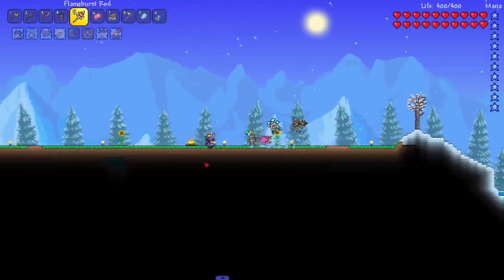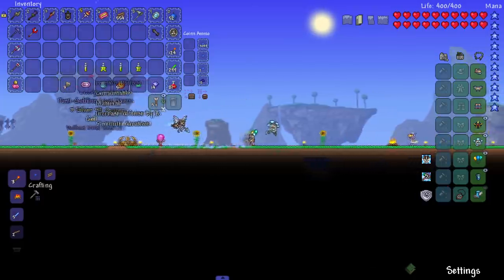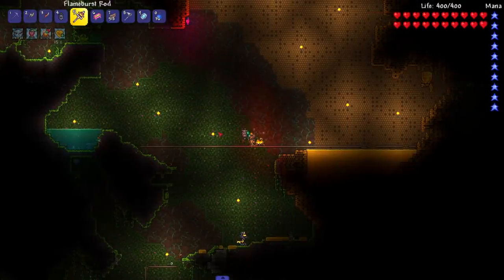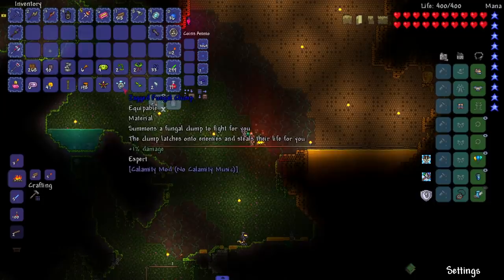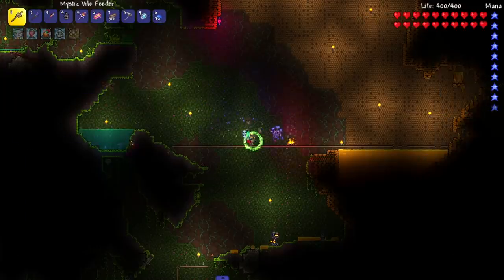We can use the flame burst outside of the event, which means it's time to take on the queen bee. Here we are in the jungle. I spent way too long making this arena - I didn't want to break the larva, not the hive. Let's put everything on - I think I'm ready to go. We're gonna rock the mystic feeders, they always seem like a must because they're pretty good. Maybe some belladonna and a scab ripper.